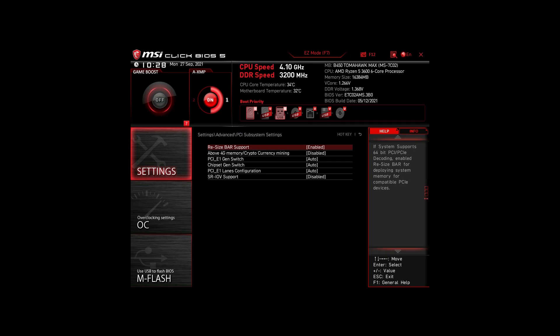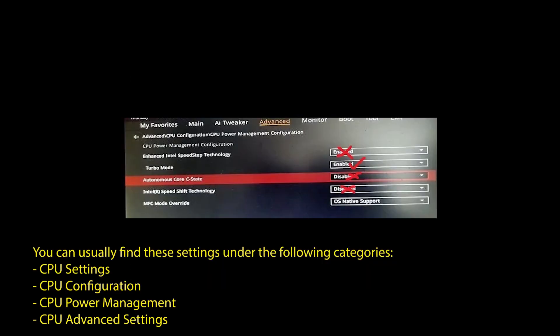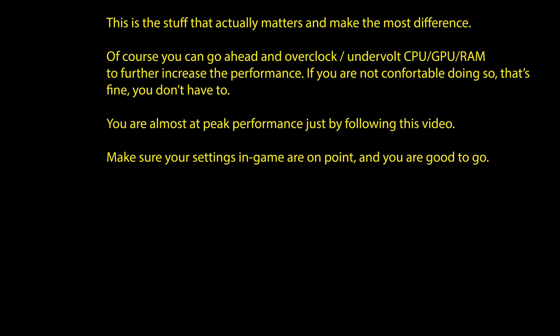Next, we have those on an Intel system. Again, enable XMP or DOCP to boost your RAM speed. Disable the following settings: Intel Speed Step, Intel Speed Shift Technology, and Intel C-states. Enable Turbo Mode and Resize Bar support. Again, these are the most impactful settings for any Intel system to boost FPS and make your CPU and RAM run optimally. Of course, you can optimize them further by overclocking and undervolting your CPU and RAM, going further down the line with BIOS settings, but we won't go in-depth in this video.